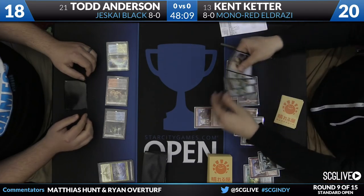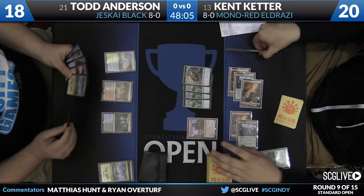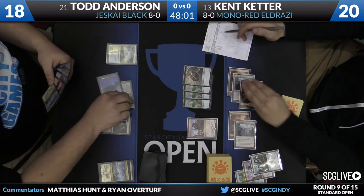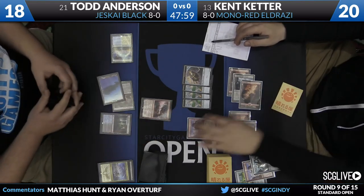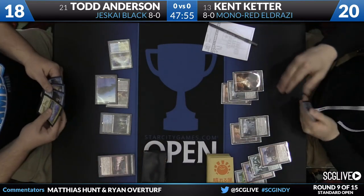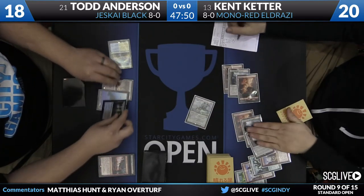Leave him with four Thopters in play, which is excellent. It's almost six mana to double-activate Pia and Kiran if there's any reason for that. Except if Kent had known the cards in Todd's hand, he would not have sacrificed the Hangerback Walker. Todd has his one main-deck copy of Radiant Flames. Once again, Todd was forced to have that specific card in that specific window, and there it was.